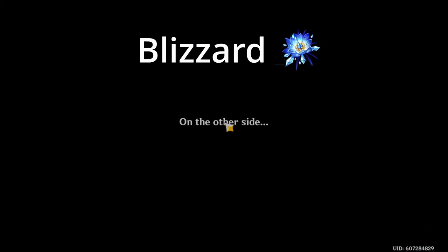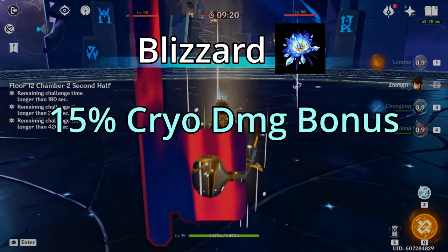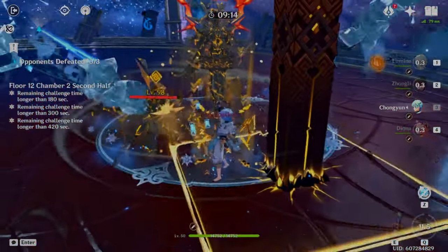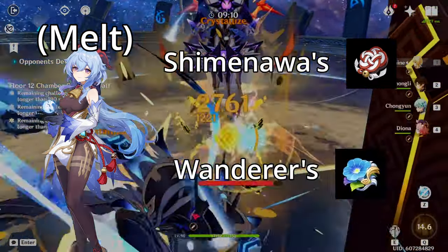Blizzard Strayer is excellent for cryo main DPS like Ayaka and Ganyu, as it can potentially give 15% cryo damage bonus along with 40% crit rate. Keep in mind that you should only use this set if your team revolves around the freeze reaction. If you're going for something like Melt Ganyu, Shimanawa's and Wanderer's sets are better.